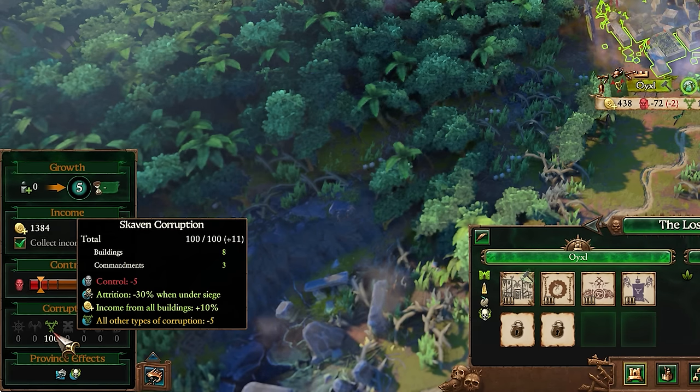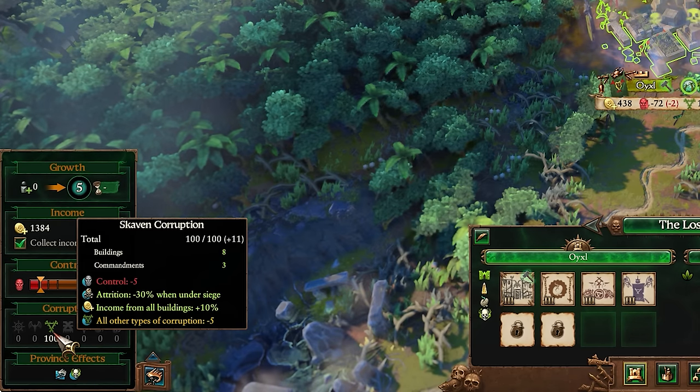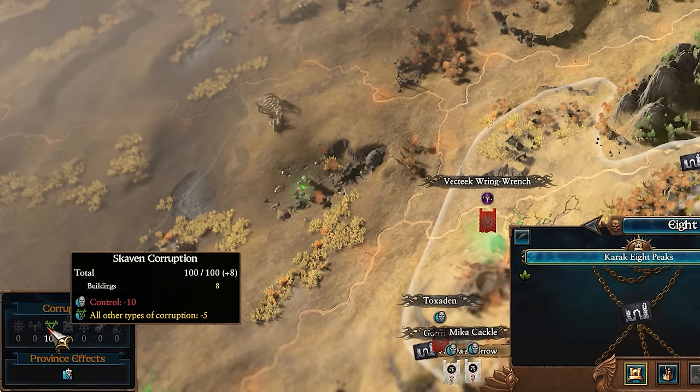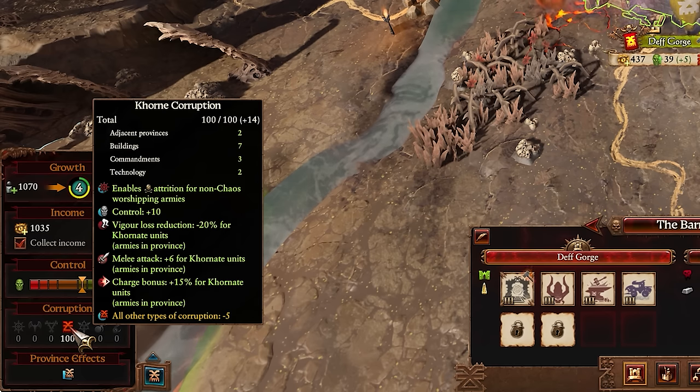Skaven reduces control for allies, but also reduces attrition when under siege, increases income from buildings, and increases the number of Menace Below uses in battle. Non-Skaven also suffer from reduced control. Khorne grants increased control, increased melee attack and charge bonus for Khornate units, as well as less Vigour loss in battle.